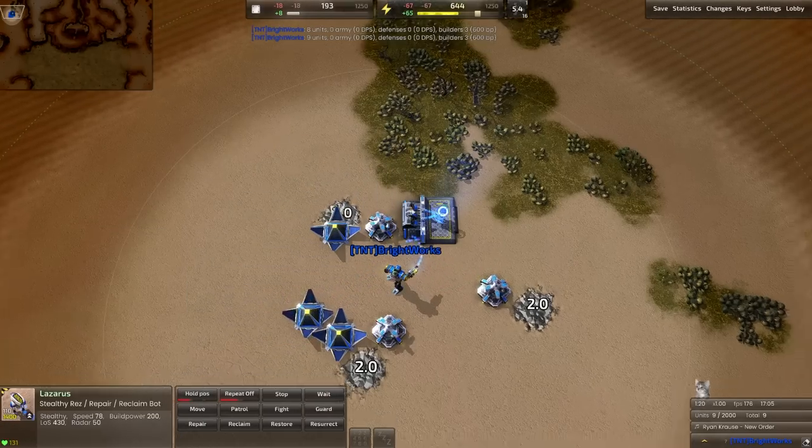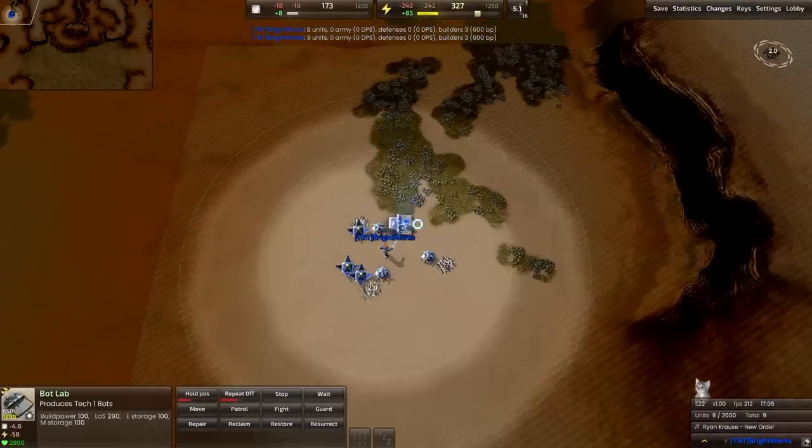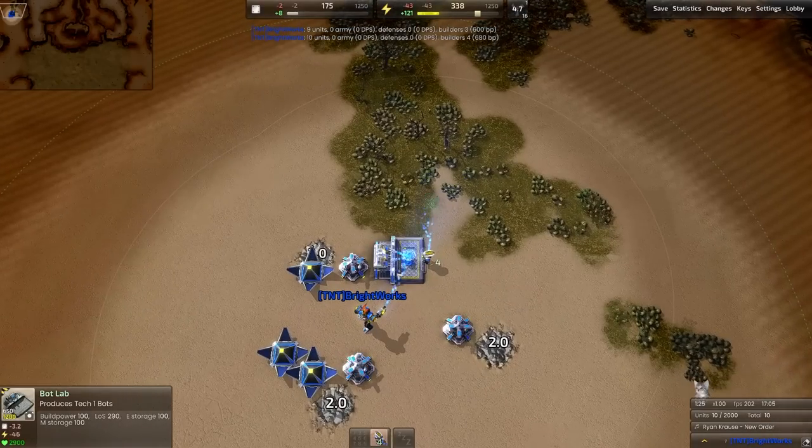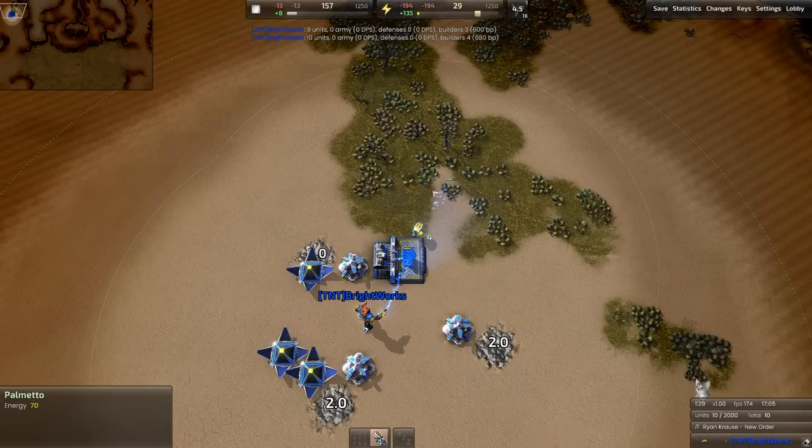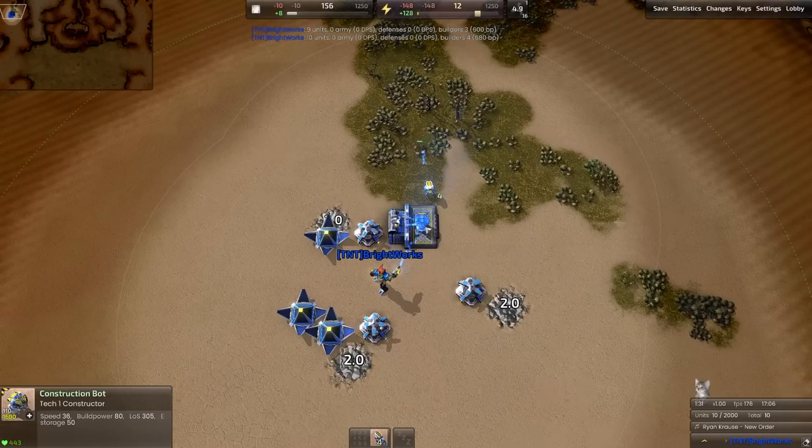Switch your commander back over here, take this Lazarus before it's finished, and select all the plants. You want to make sure you start eating those up right away. With the help of that Lazarus, we're going to be close to the right amount of energy to pump out these constructors.